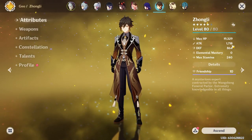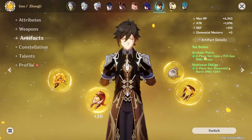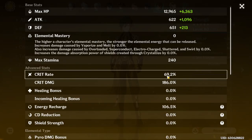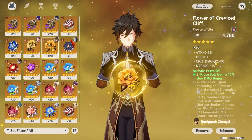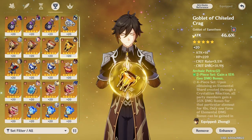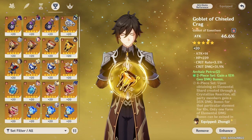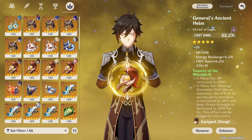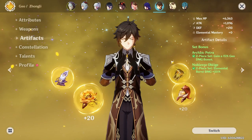Zhongli, 19k HP, 1.7k attack, level 88. Deathmatch — so you're running a burst support Zhongli. Petro, no bless. C0, 788. 69-186 — looking good. The flower is not the best, Plum is pretty good, sands is copium. For the goblet, you would definitely want a Geo Goblet — I understand you're forcing this for the two-piece, but eventually you're going to want a Geo Goblet as that will net you more damage. The circlet has crit damage and crit rate — that's pretty good overall. Not that bad on Zhongli, but swap that goblet to Geo when you can.